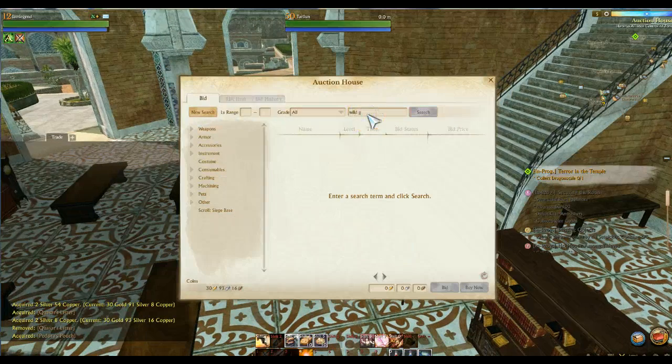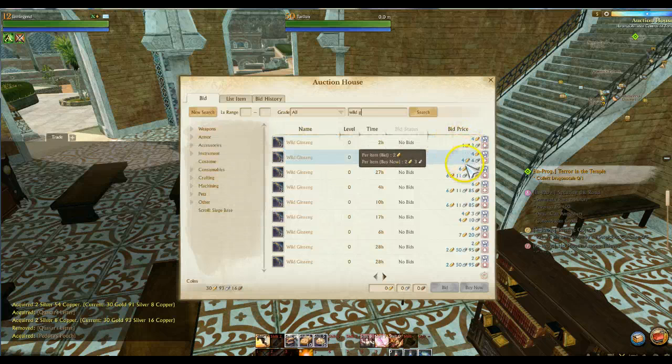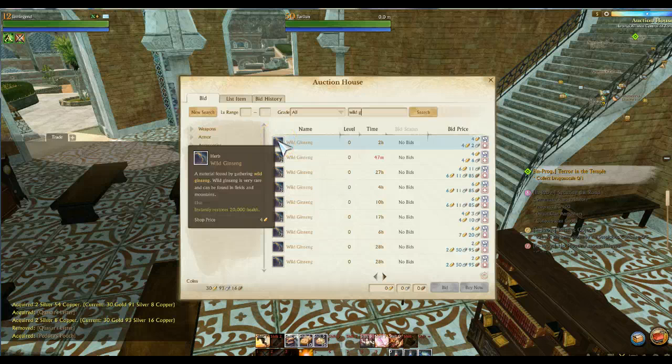Here's what wild ginseng looks like — it instantly restores 20,000 HP. The NPC vendor price is 2 gold each, and the auction house price is currently very low because people don't even know about this yet. Once the community realizes there's an item called wild ginseng that restores 20,000 HP — a full health restore — and doesn't share cooldown with other potions, these things are going to be ridiculously expensive. You cannot plant them yourself since it's a wild random spawn, so prices will skyrocket.